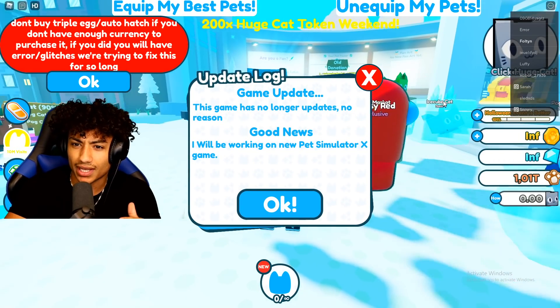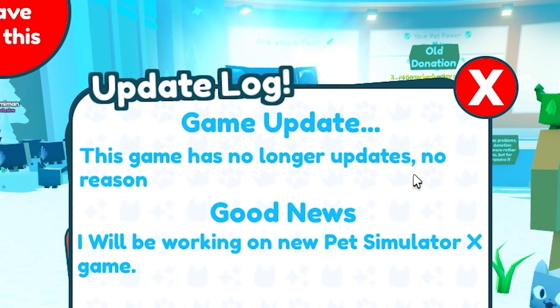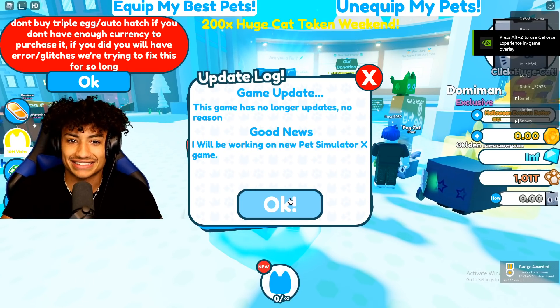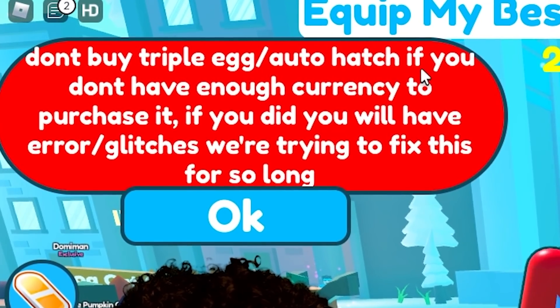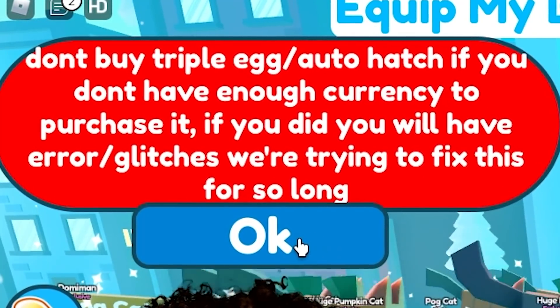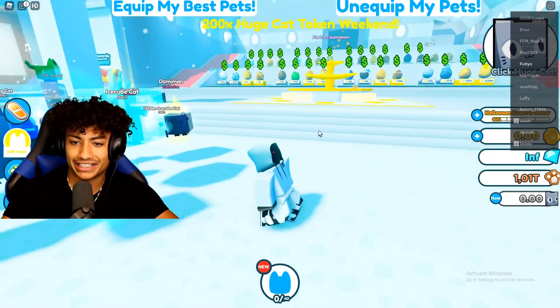Let's get something crazy. Oh my gosh — wait, what the heck? This game no longer updates for no reason? Good news — I will be working on a new Pet Simulator X game. Don't buy Triple Egg Auto Hatch if you don't have enough currency to purchase it — if you do, you will have error glitches. We're trying to fix this. Oh my gosh.